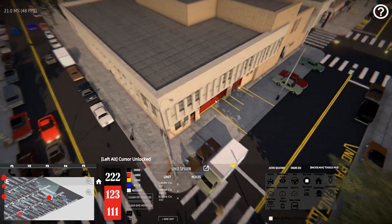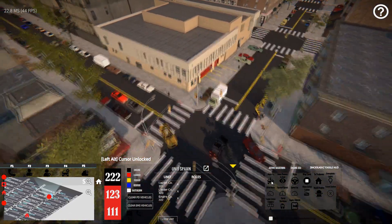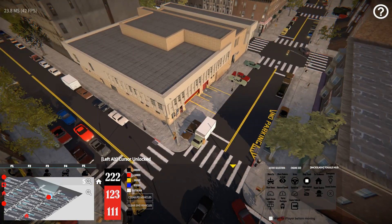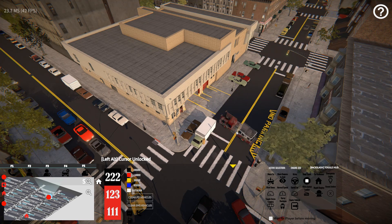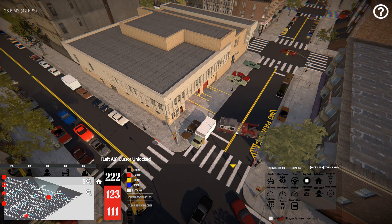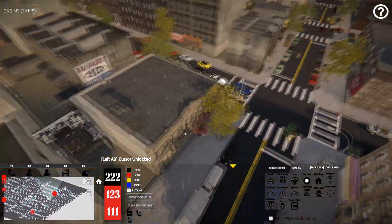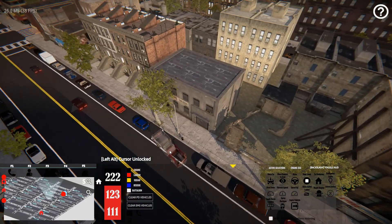That will put you in the driver's seat without needing to spawn a character. What we're going to do here is use the move-to command, which will allow you to place the rig in a specific location. You'll see a transparent version of the rig — you can use the scroll wheel to rotate it and put it exactly where you want the unit to park and at what angle. We'll put it right here by this hydrant.